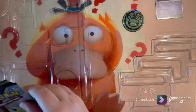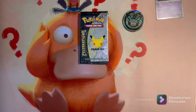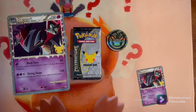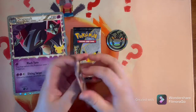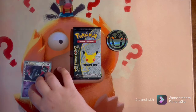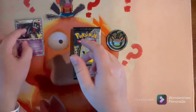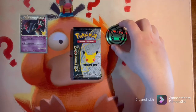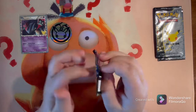Let me set everything off to the side and get into the packs. I got my sleeves here, so let's sleeve up that Dragapult Prime — it's an amazing card, looks like the original old cards. The jumbo version goes off to the side, maybe as a background for a short. Let's get into the Vivid Voltage pack first just to get it done, then into the Celebrations packs.